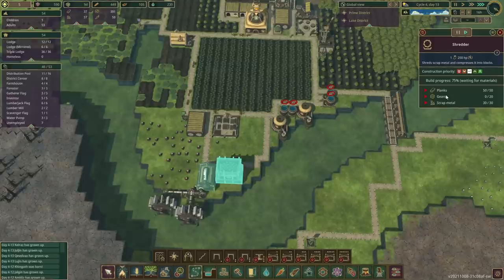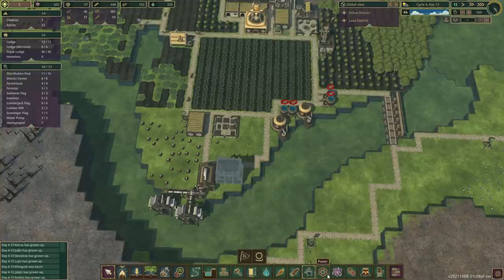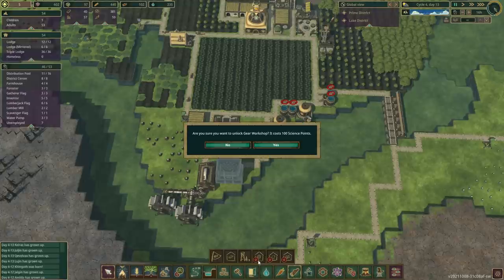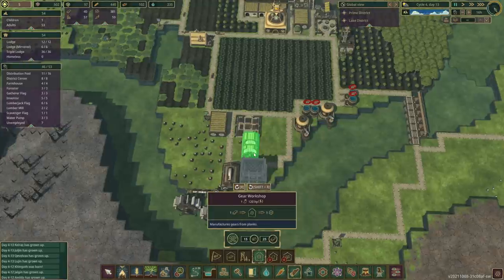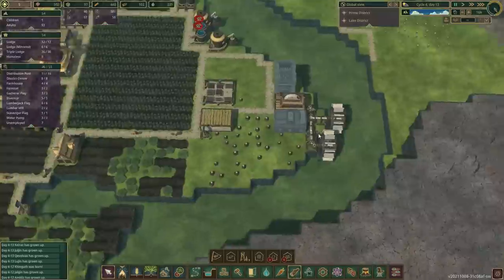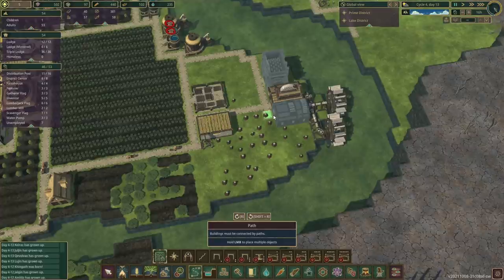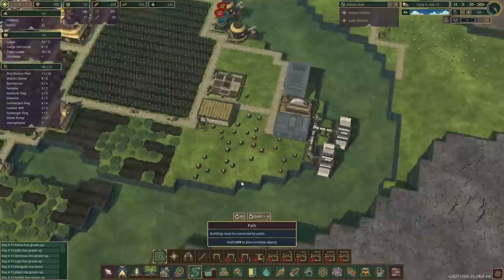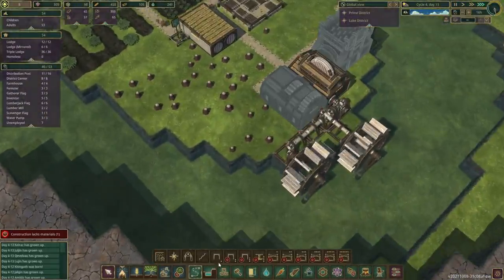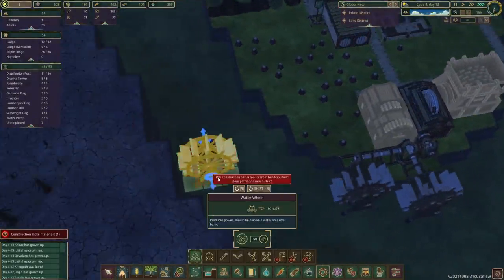I compress it into block — wait, do you need gears? You do need gears. So what we actually need is the gear workshop first. That's fine — it also needs power. We're not gonna have enough power over here. Well, it's gonna be fine, because the Shredder can't get built until we get gears anyway. So we'll have power for now, and we're gonna start this. But before the gear workshop gets running, we will need more power afterwards.